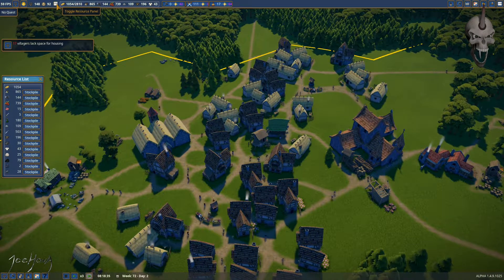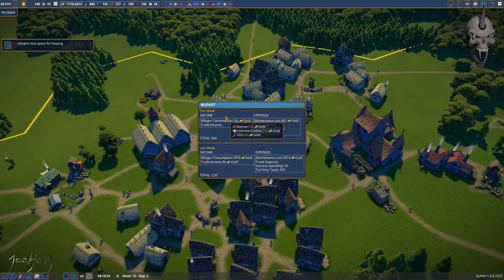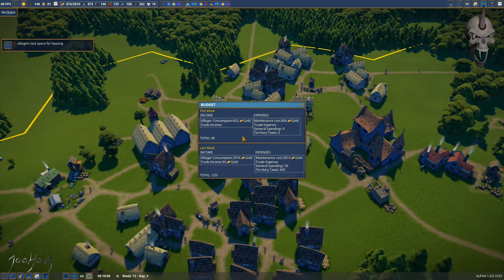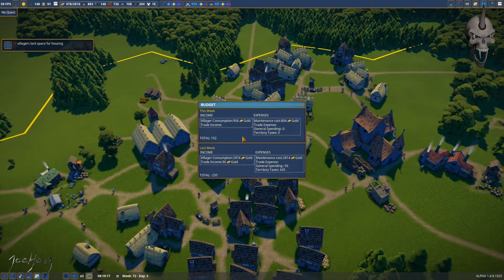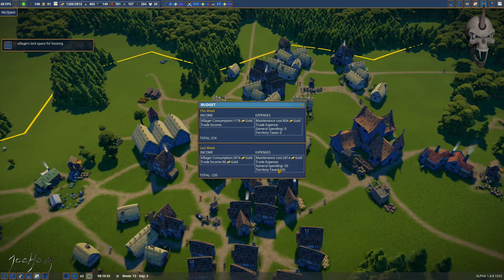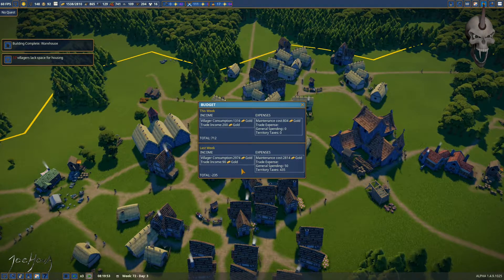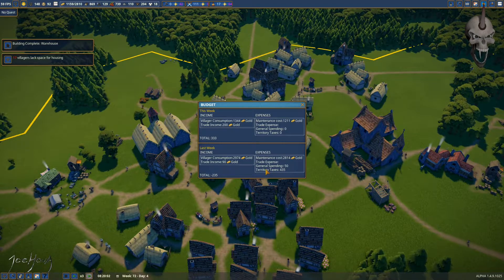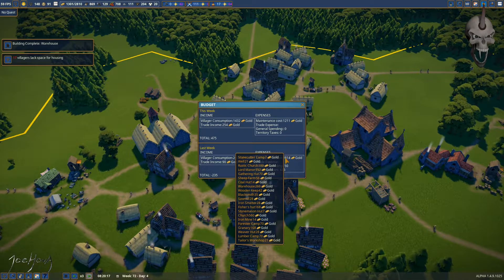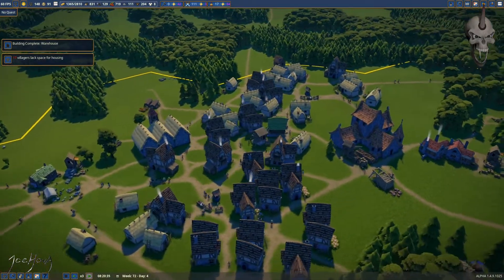Let's look at the budget. Trade income is 90 gold — doesn't tell me what's being traded, but something is. I pay 435 in territory tax. Looking at maintenance cost — wow, look at that maintenance. I build a lot of stuff that doesn't have people in it so I could probably save a little cash there, but I'm not too worried about it.